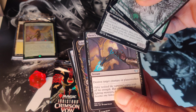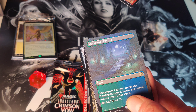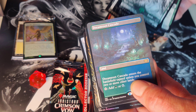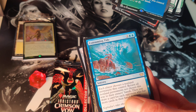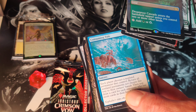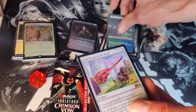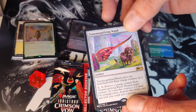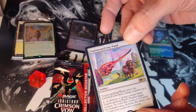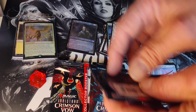Undead Butler, Hero's Downfall — oh, very nice! A Dream Root Cascade full art, I like that, very nice — and that was in the showcase slot. Then a Consuming Tide rare and a Restless Bloodseeker foil. And then a rare: a Transmogrify Wand, awesome, out of the list from M19. Very good — three rares!